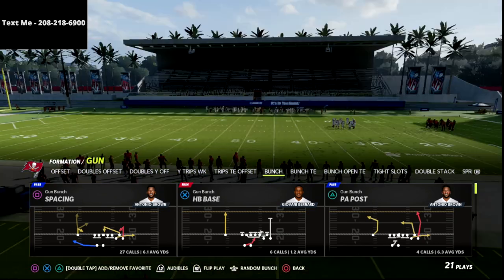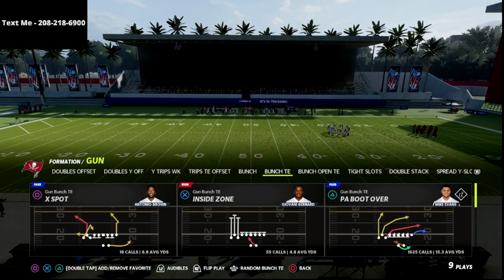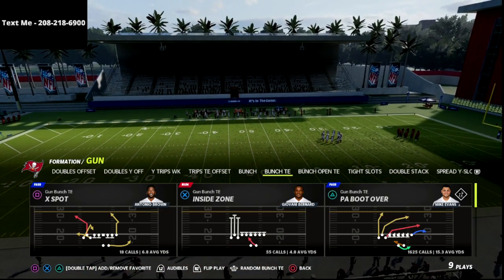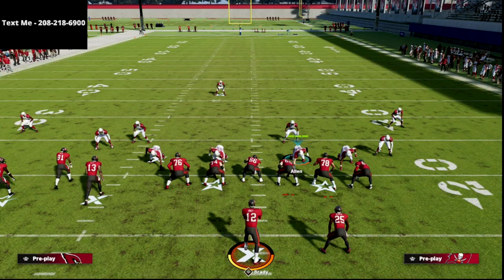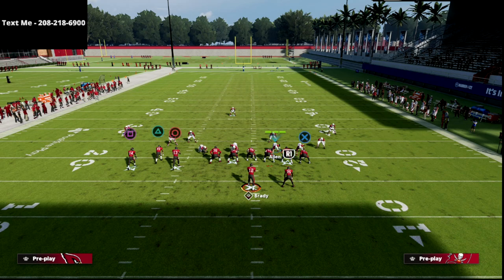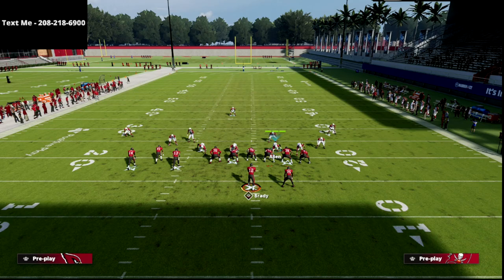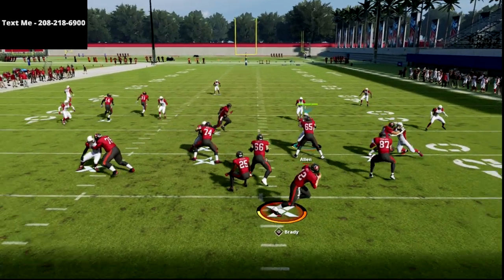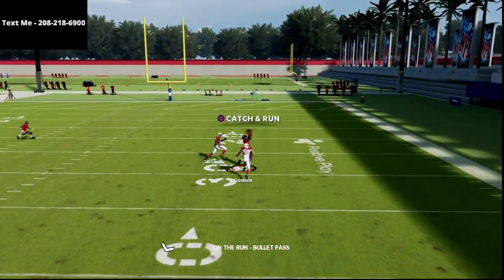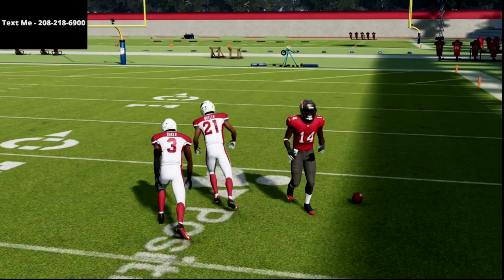Alright, cover 3 — let's show you how to beat it post-patch. We are going to go to PA bootover. PA bootover is certainly not as good as it used to be, but it is still really, really good. The setup is simple: we are going to slide our line to the right, block the tight end, put the circle receiver on a slant, and put triangle on a streak. You're going to see that this post route over the top is going to split that coverage and typically get over the top of pretty much any coverage in the game.